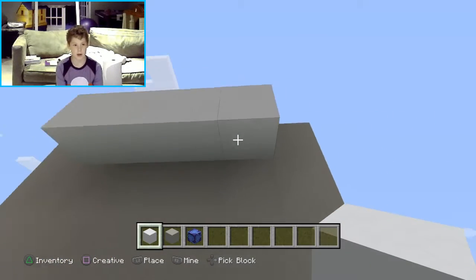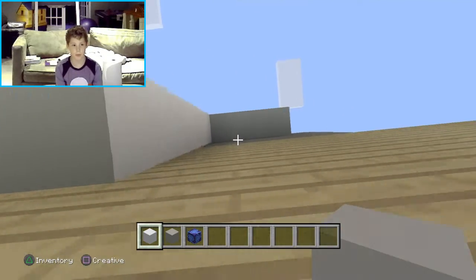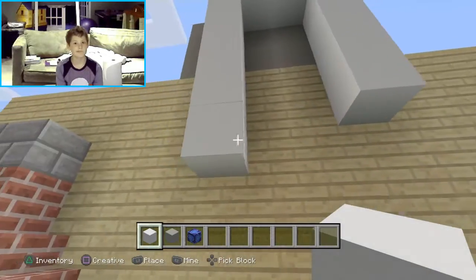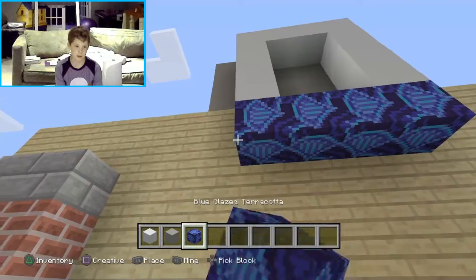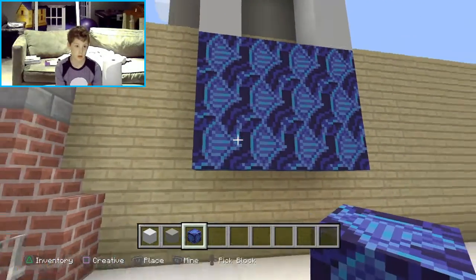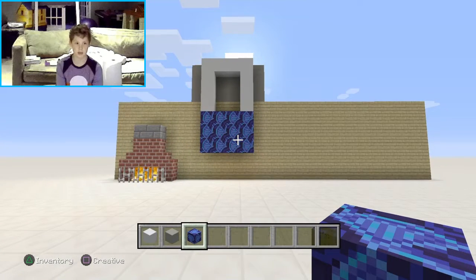I'll put four blocks right there. This can be any length you want, or any depth you want. I'll put blue glazed terracotta, or whatever type of terracotta you want. And you're done. It's pretty nice — pretty nice detail. It makes your walls feel like they're not plain. Let's go on to the next one.